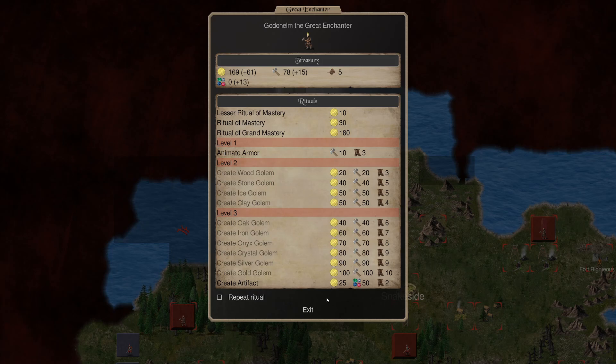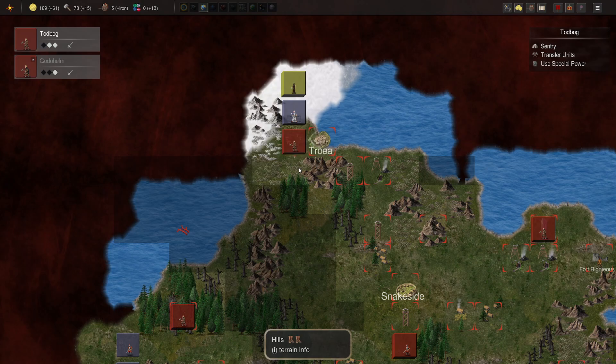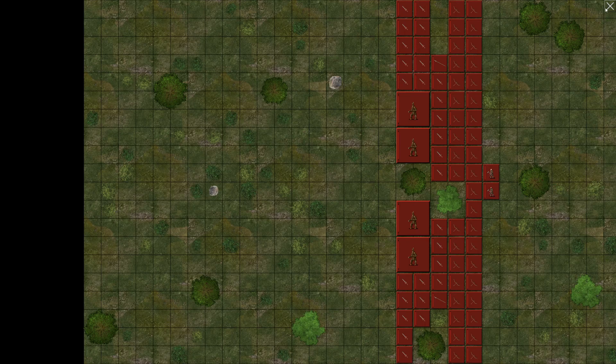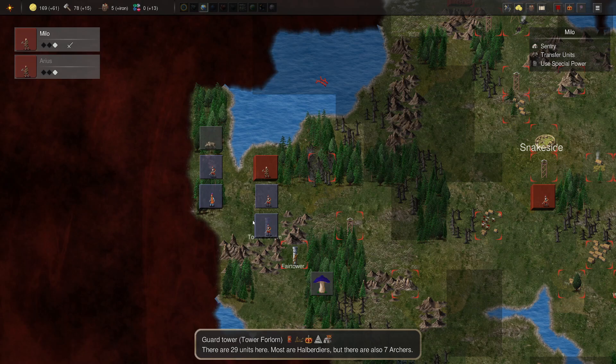We've just got to wait a few turns, and we can do that. We're going to just chill here and see what she does. We've got ourselves a decent army. We can take out the king's troops for sure, at a minor loss. Take advantage of the scouting.